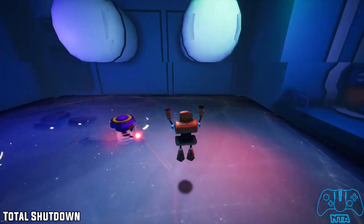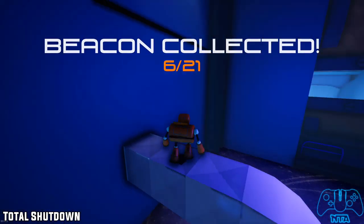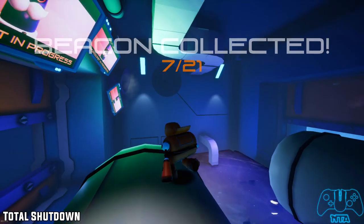Once you grab the boxes and the beacon, go inside to face your first true enemy. Jump on top of the head. Once you've done that, go on to the duct tin, grab your next beacon, do a spin then jump — or roll then jump — and grab beacon number 7.